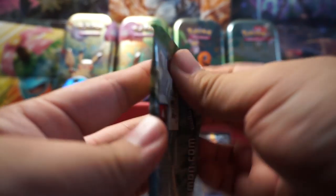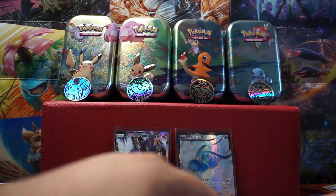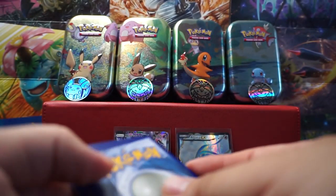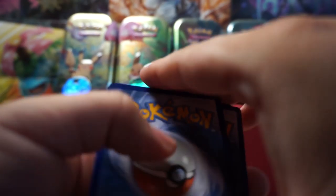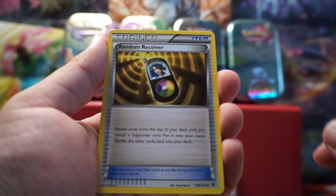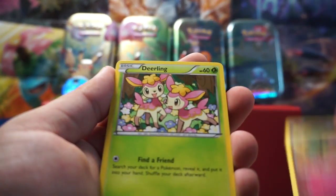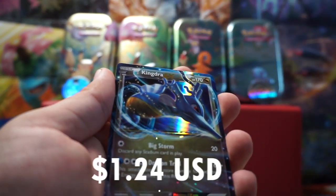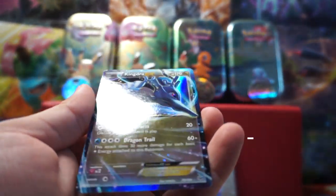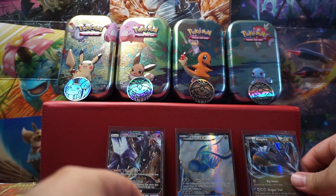Again, let's start with that Fates Collide — maybe we'll pull another ultra or something. It's three to the front. We start with a Kabuto, Gengar, a Random Receiver, Bronzor, Minccino, Snubbull, Deerling, Riolu, Snivy, and a Kingdra GX! Nice — I think it's an Ultra Rare. That is a nice looking Ultra Rare. We're going to set it over here on this side.